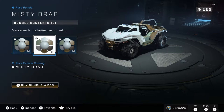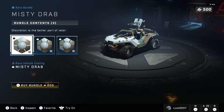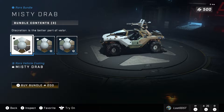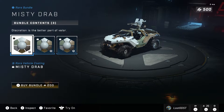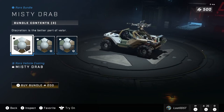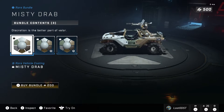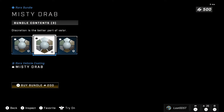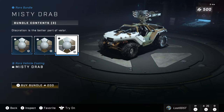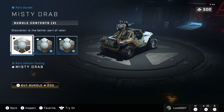So we're currently looking at the Misty Drab bundle. For the Warthog skin you get kind of a baby blue color with a bit of green in the center, some brown out back, and it just fades into each other — pretty cool color palette. You get the same coating for the Razorback and the Rocket Hog as well, and it also has hints of gold.